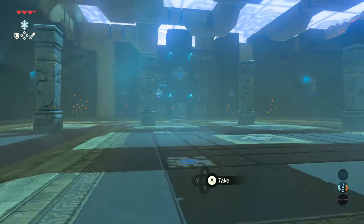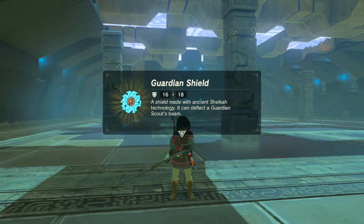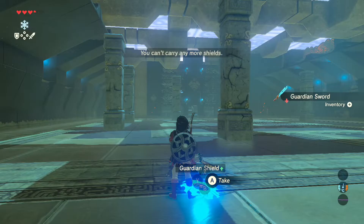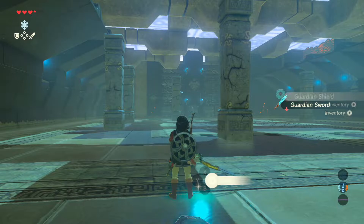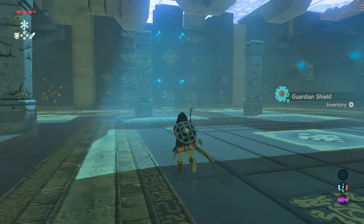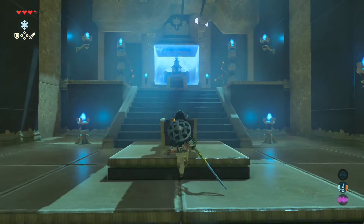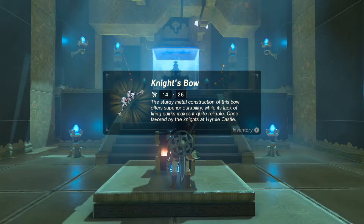Guardian shield — okay. Excuse me? My inventory of shields is full? Well, I know what to drop. Perfect. Only one fairy spent — there better be a treasure here. Okay, cool. And this better be good.